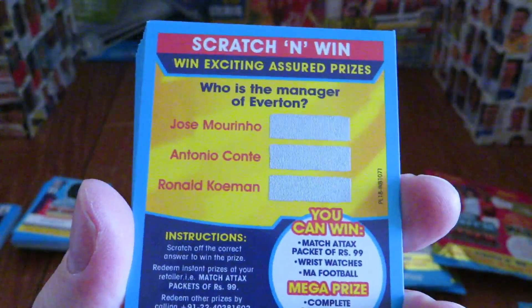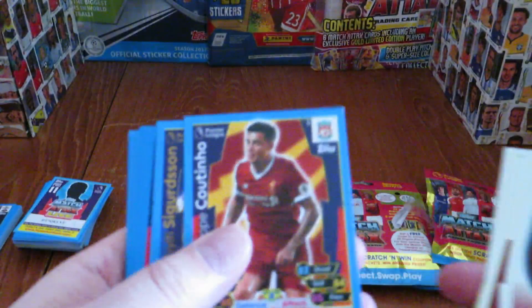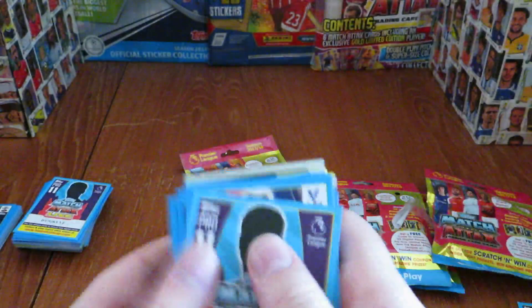Pack four has a scratch-and-win question that's a little out of date — 'Who is the manager of Everton?' — Ronald Koeman of course, but all out of date now. We've got Wayne Rooney again and Zaha again with Swansea and West Ham badges — a little bit unlucky as some inserts have been duplicated. Only four shinies that time, which is a little bit disappointing.